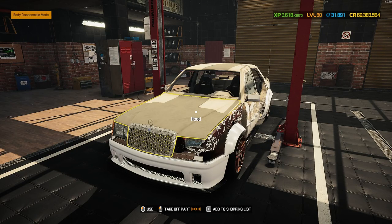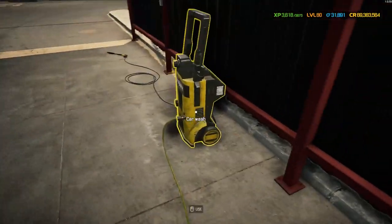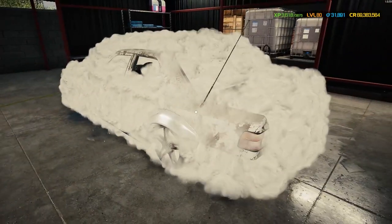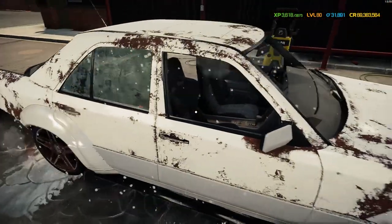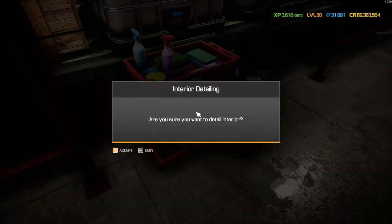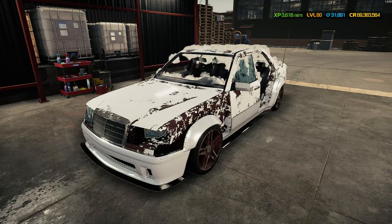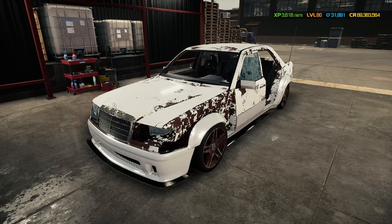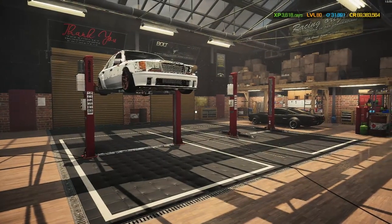Here we are in the car wash with the wide body 500e. Let's get it cleaned and see what color it is underneath all that dust and grime. Pretty confident it's white - and there we go, it does look good in white, but that's not what we're going with today. Let's get the interior done, then get this beast back on the lifter and start tearing that engine out.